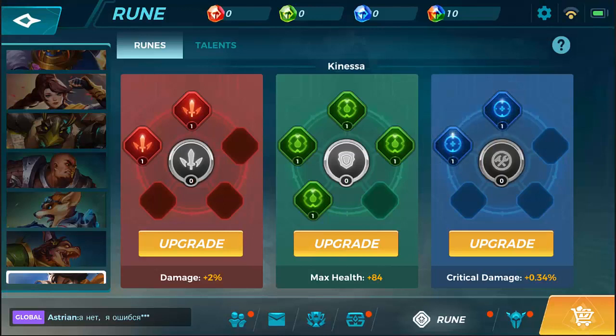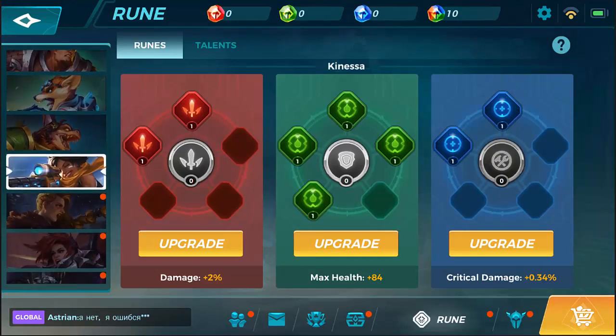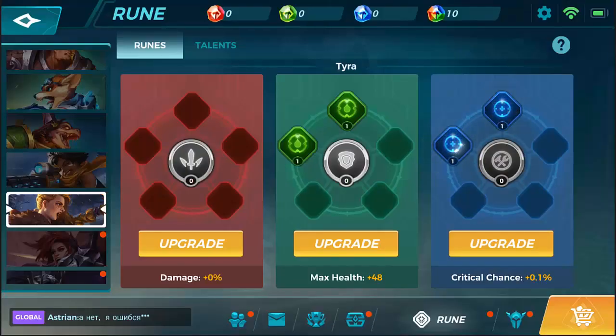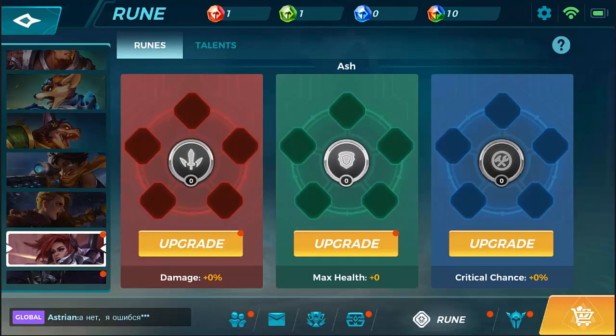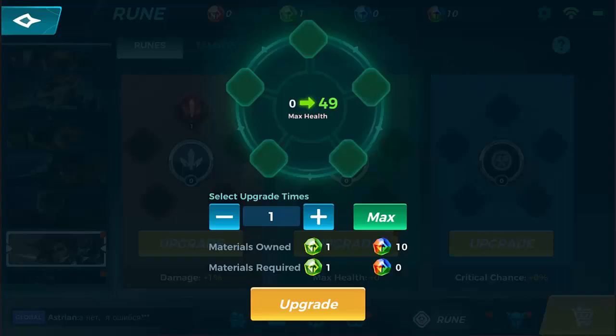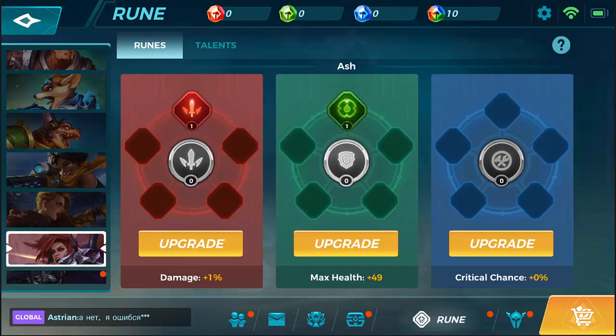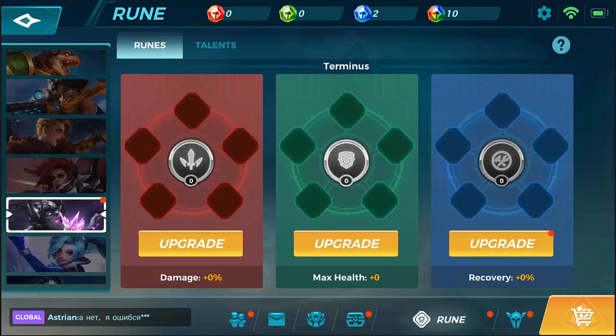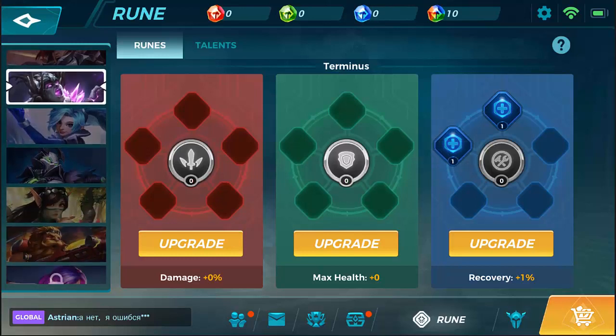Back on the subject of skins — your skins are going to enhance your attributes and the amount of gold that you get, which is going to be really huge. Being able to put out more damage, have more health, or on some champions critical chance — they're going to be different. Recovery for Terminus, depending on your role, you'll have different ones.